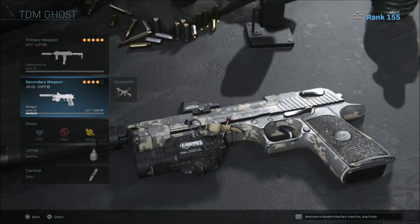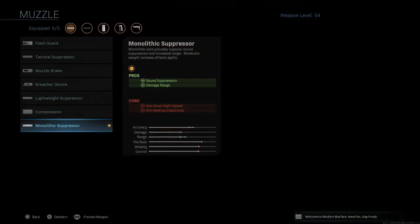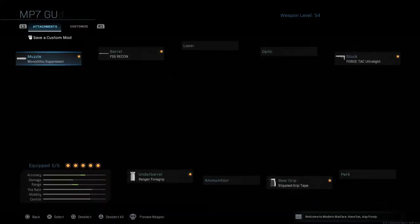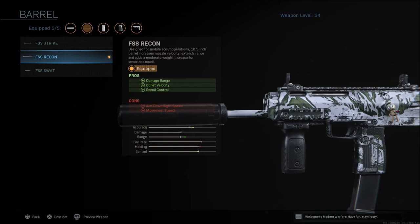I always run the Deagle as my secondary. This class setup has the monolithic suppressor, which gives you sound suppression, damage range, and aim down sight speed, with aim walking steadiness as a con. The FSS Recon gives damage range, bullet velocity, and recoil control, but aim down sight speed and movement speed are cons.